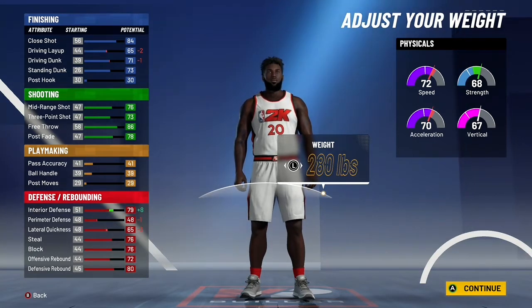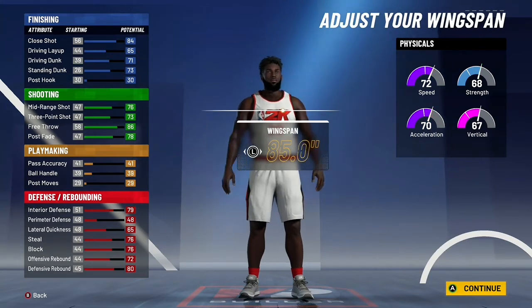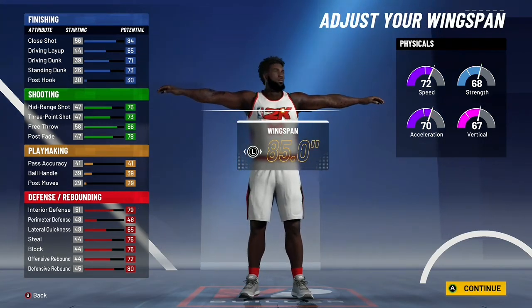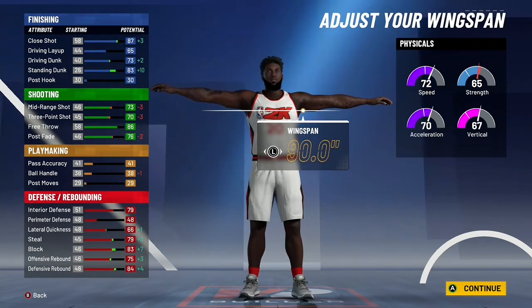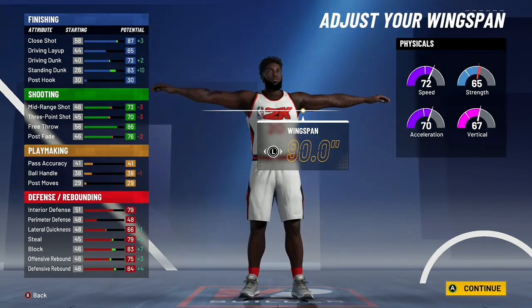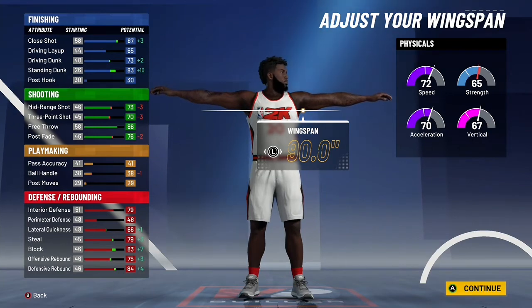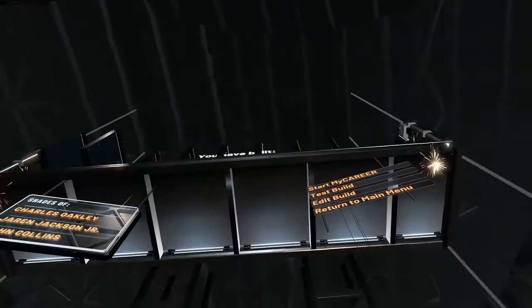So you can go maximum weight on this to get your strength up and give you that more interior defense. Then max out that wingspan and you basically have the same shooting stats as when you were 6'9". Except now you can dunk better and you have way better defense. Now you get the big man contacts, everything. Pick sharp take and you'll have yourself a three-level scorer.